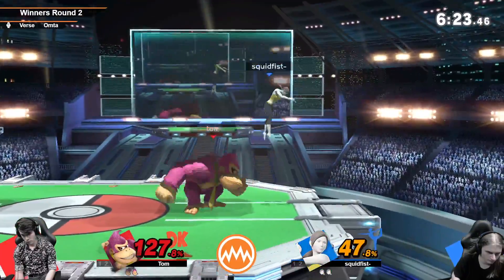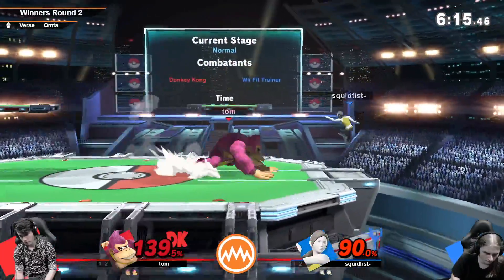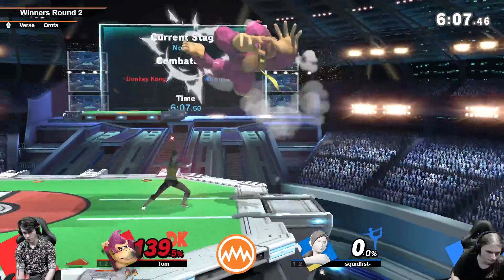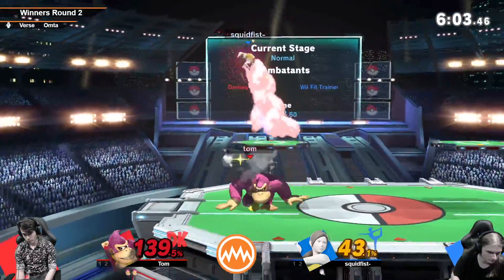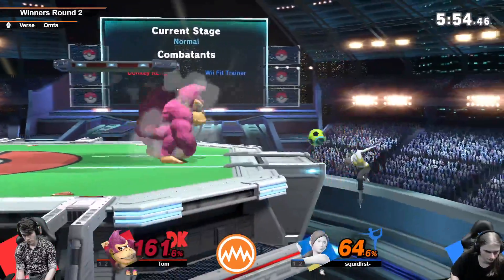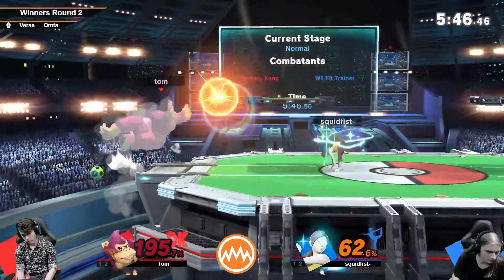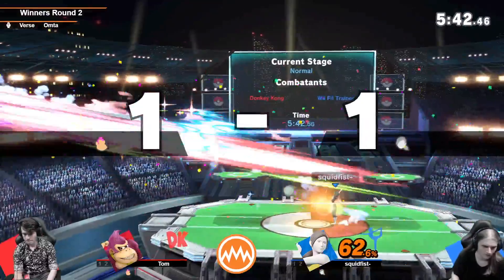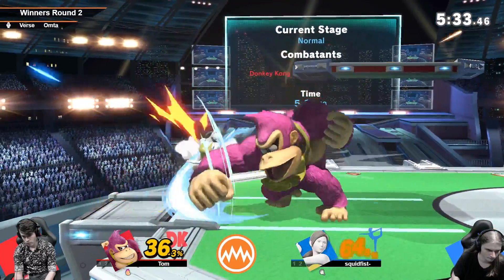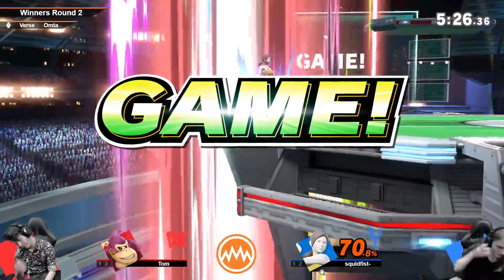Nice, got the attack cancel — he's jumped out forwards though. Gets him out. I feel like nair is a much more legitimate offstage tool now. It kills — it's stupidly powerful. He's got the rage, but yeah, it's still a character as light as Wii Fit. He whiffed a smash attack, there's a guarantee there. Hey Liam, I assume you're calling me dad, since I am your father.